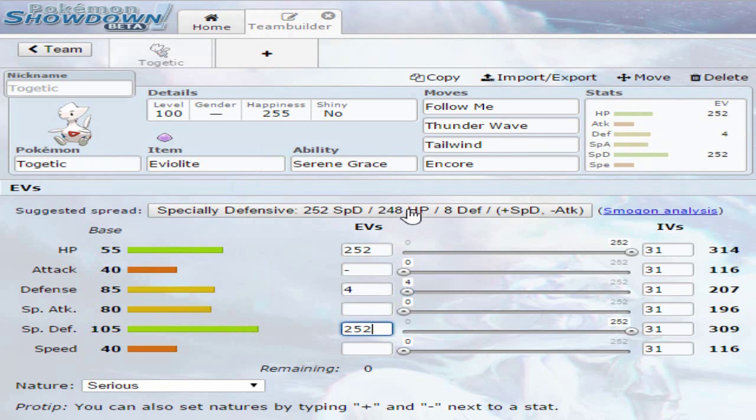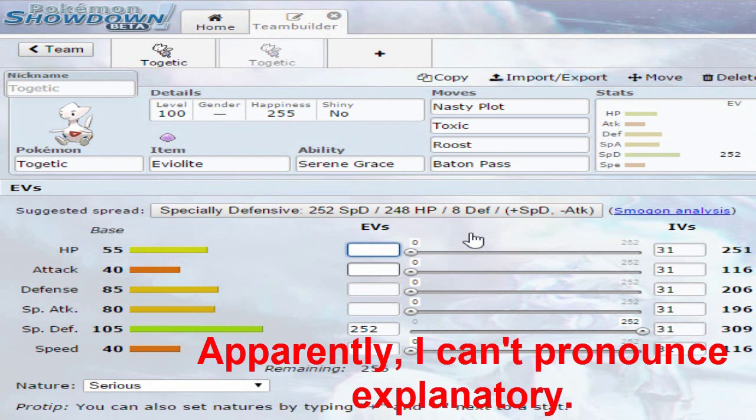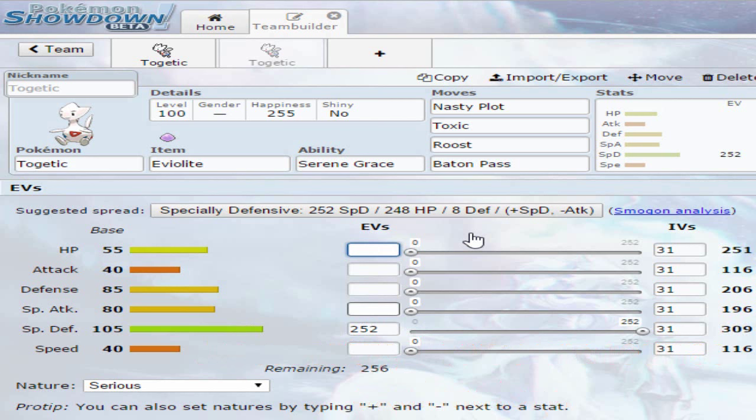Alternatively, you can go with the following set — again as a very good support Pokémon — with an EV spread of 252 in Special Defense, 252 in Special Attack, and the rest in HP. You can opt for the Calm or Bold nature. Go for Nasty Plot to increase your Special Attack by two stages, Toxic so if Togetic happens to be the last Pokémon on the field you can use this for a stall game, Roost which adds to your bulk, and finally Baton Pass — mainly for the setup — so you can set up a Nasty Plot or two and Baton Pass into a very bulky special attacker and wreak havoc.